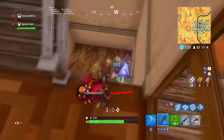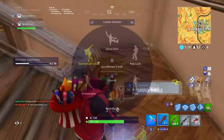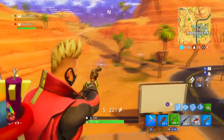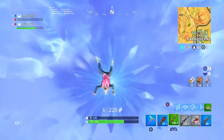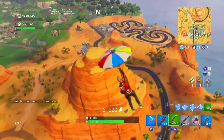They don't always spawn there, but more than likely they will be there in most games. There are also a couple of oases in the desert — I don't know how to say that word, that's a weird one — but there's always a few of them that spawn in there. I got unlucky in my game and didn't get any rifts in either of them, but that is another common location.